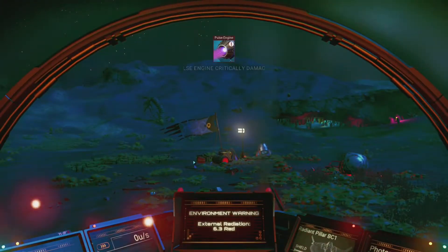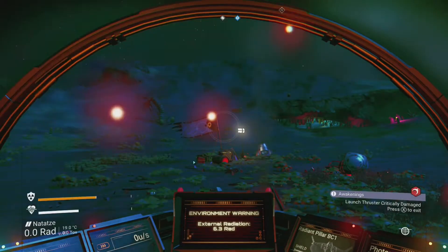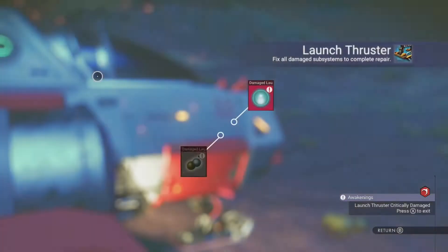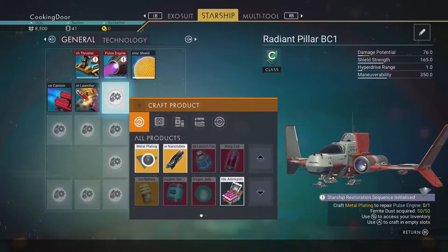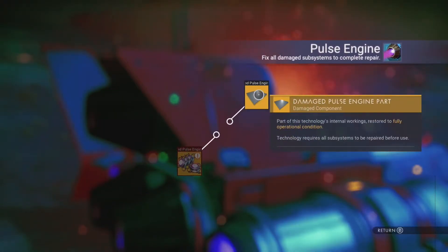You will be tasked with repairing the starship, and to do this you will need a hermetic seal, metal plating, pure ferrite, and dehydrogen jelly. I received some dehydrogen jelly from a case I opened, but this can be easily crafted by mining dehydrogen from the blue crystals mentioned earlier. Metal plating shouldn't be too hard either, as you only need ferrite dust to craft it. Craft these and repair the damaged components on your ship.